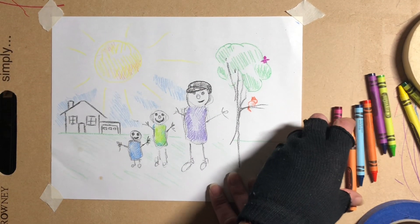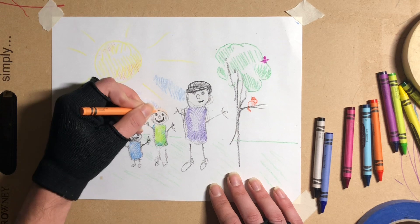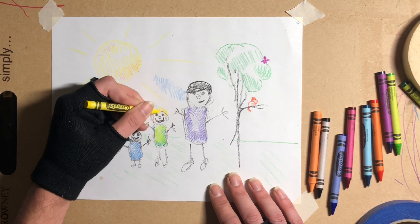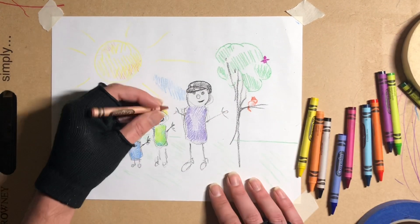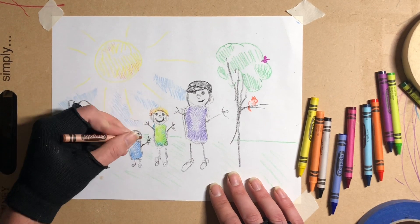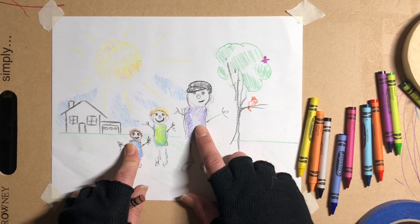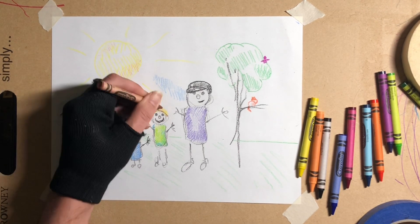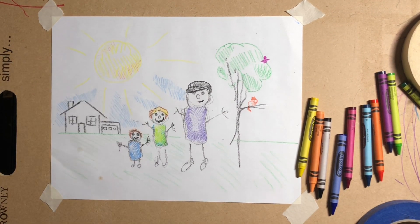Grayson has blonde, dirty blonde hair. I'm gonna put Grayson's hair. And a little bit of brown — Hunter's got brown hair. That looks better. They all got hair! Isn't that wonderful? So now we got hats and we got hair, and I need to make Grayson's more. There it goes. We got hat and hairs.